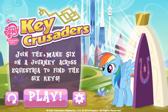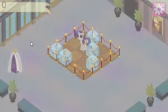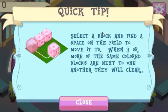It says: joining me on a journey across Equestria to find the six keys. I'm going to click play. Alright, level select — we gotta choose where it is. Here we go. Quick tip: select a block and find a space on the field to move it to. When three or more of the same colored blocks are next to one another, they will clear.